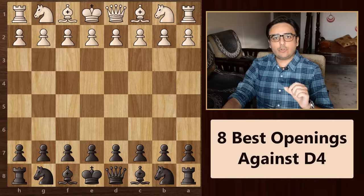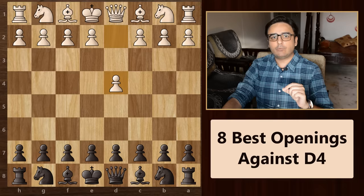In today's chess video, I am going to show you the 8 best opening strategies for black when white begins with the move pawn to d4.